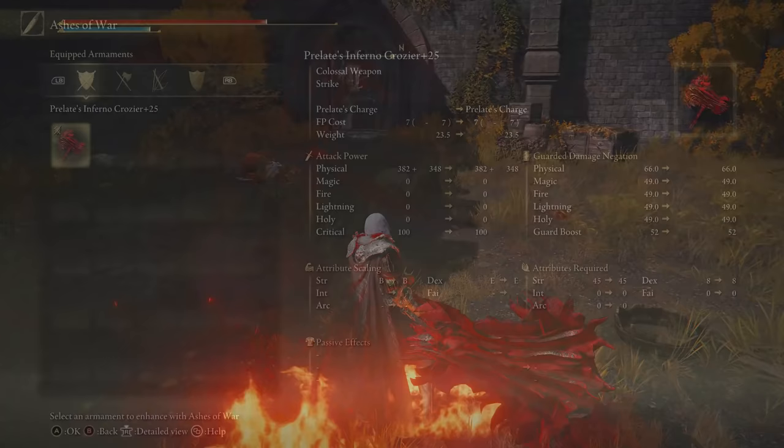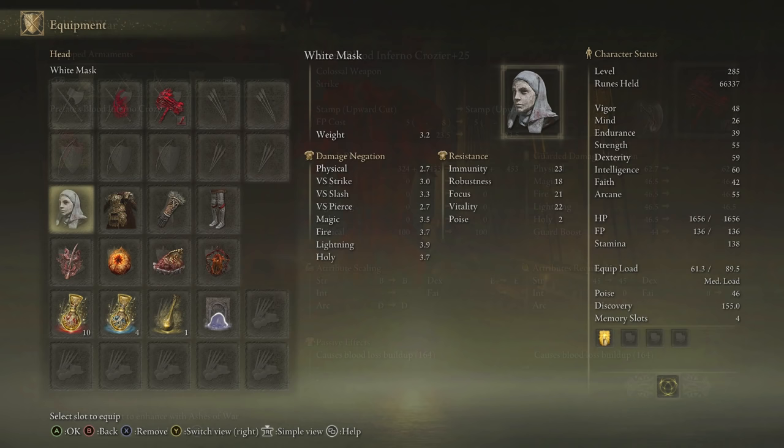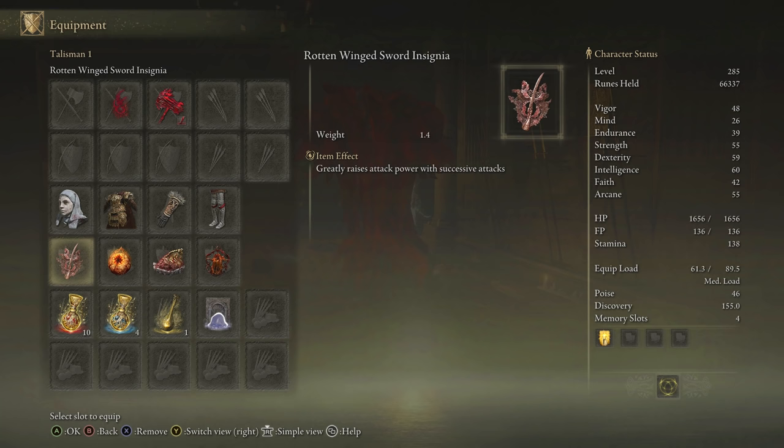Now if you are running a bleed build and you want to amp this weapon up even more, you can apply an ash of war with the affinity blood and it will create a blood loss build up on this weapon. If you do happen to turn this weapon into a bleed weapon, you can use the white mask in combination with these specific talismans to boost the overall damage tremendously. So far for any bleed build this seems to be the best combination of talismans that I've tested out myself. Try it out for yourselves and let me know.